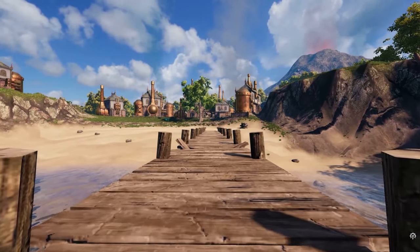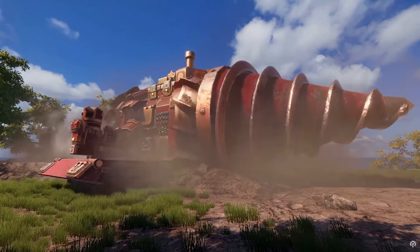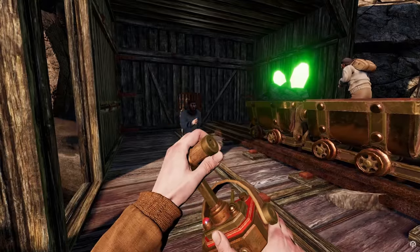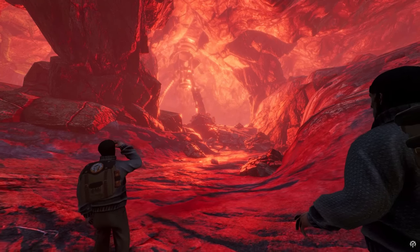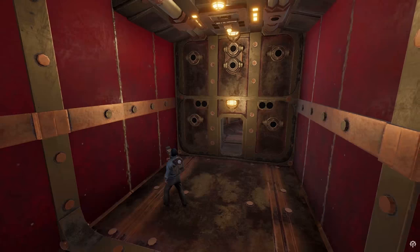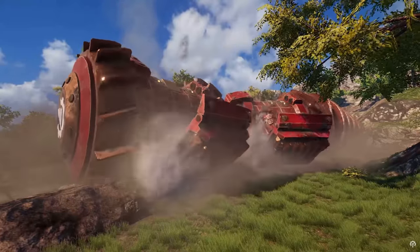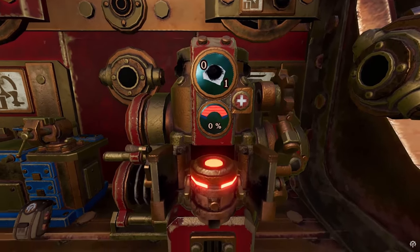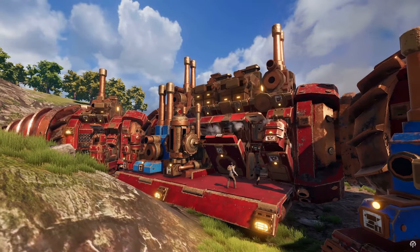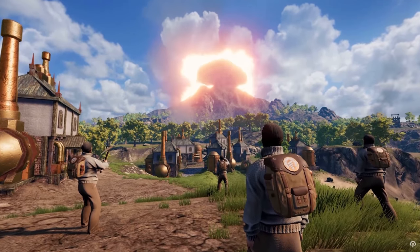Volcanoids is a first-person base-building survival game set in a steampunk universe where humans and technology meet. Players can explore a volcanic island whilst operating giant drills and endure repeated eruptions triggered by mechanical beings. The game was released in early access on Steam on the 30th of January 2019 and has remained in early access ever since. The developer, also called Volcanoid, has released several content updates since then, including the ability to play multiplayer, a combat update, new gear and new weapons.